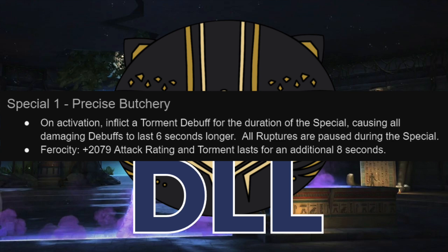Moving on to the special 1: on activation, you get a torment debuff for the duration of the special, and any damaging debuffs — read: ruptures — are going to last six seconds longer, and they're paused during this special. So the main reason to use this special is to ramp up your ruptures. If you are already sitting on a good chunk of armor-ups, or if you're facing somebody where you just don't think you'll do much actual hit damage and you just want ruptures, then special 1 is normally pretty good. If you're already in ferocity when you throw this, it gets extra attack rating, doubling what you get from ferocity itself. And the torment lasts for eight seconds after the end of the special, allowing you to continue to inflict longer, more damaging ruptures with your basics after the special ends.